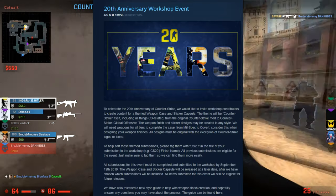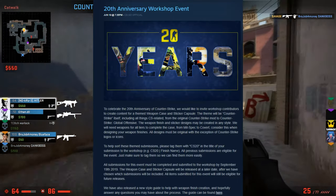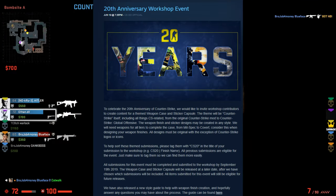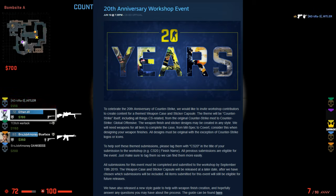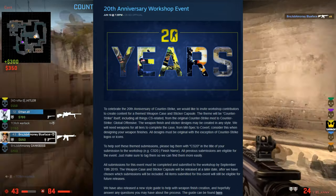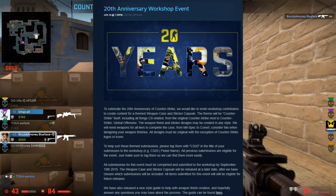The theme will be Counter-Strike itself, including all things CS related, from the original Counter-Strike mod to Counter-Strike Global Offensive. The weapon finish and sticker designs may be created in any style. They will need weapons for all tiers to complete the case, from mil-spec to covert. All designs must be original, with the exception of Counter-Strike logos or icons. To help sort these themed submissions, please tag them with CS20 in the title of your workshop submission, and all previous submissions are eligible for this event.